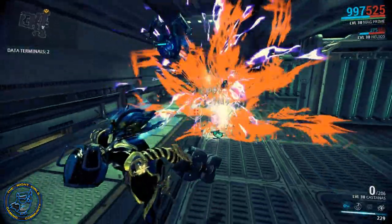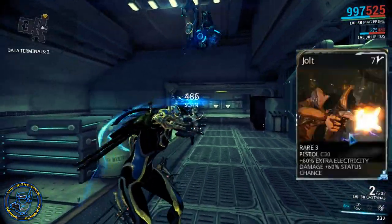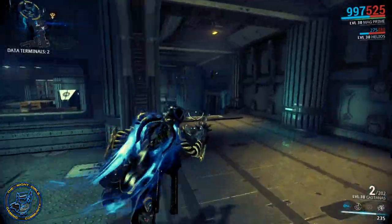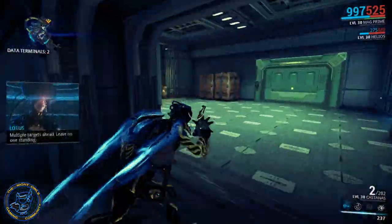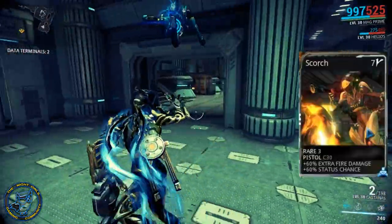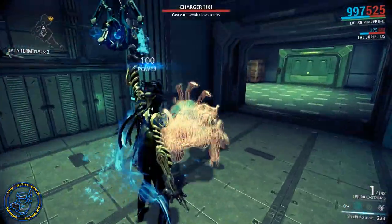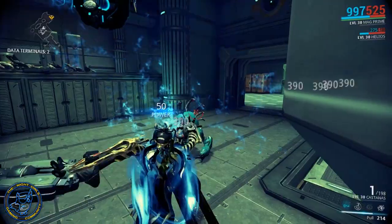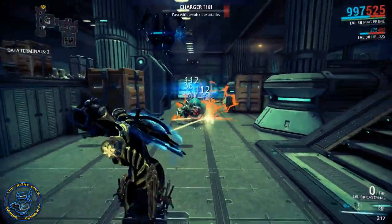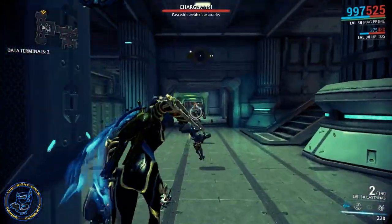For radiation, I'm going to use the Jolt mod — if you don't have Jolt you can use Convulsion — giving me electricity damage and more status chance. I'm pairing that with Scorch to get fire damage and status chance, and those two combined give me really high radiation on this weapon. That combines with the base electricity of course, which is why the radiation number is so much higher than the viral in my build.